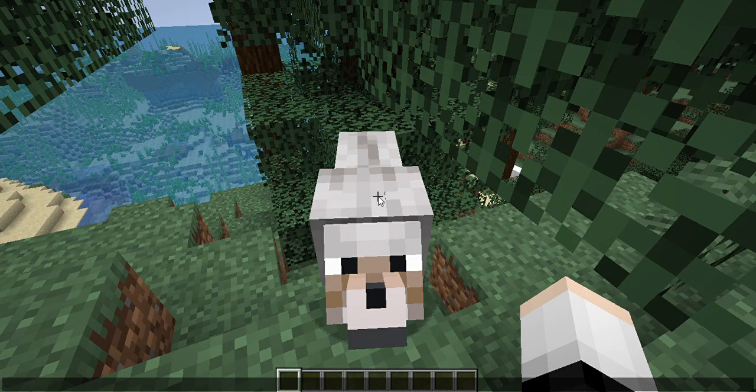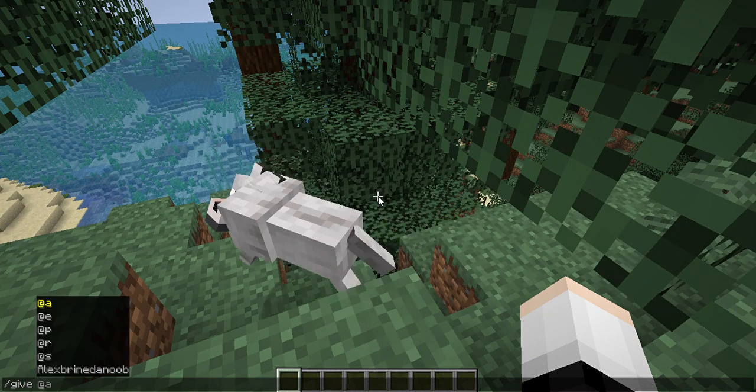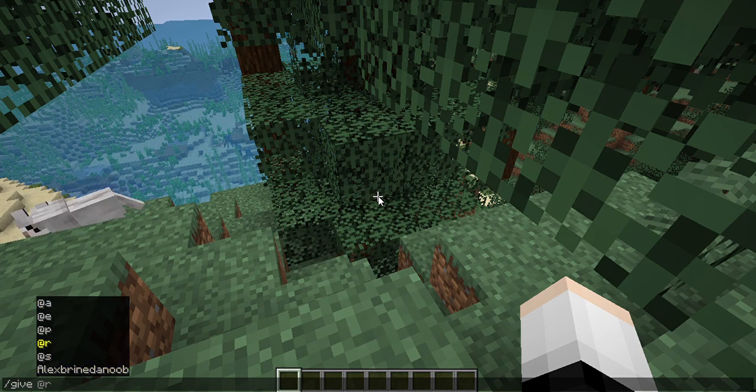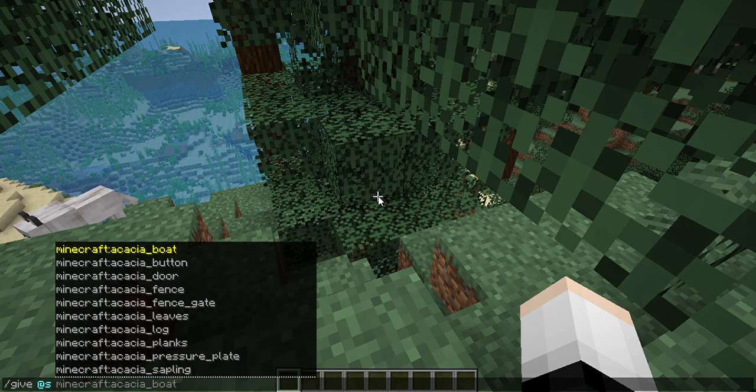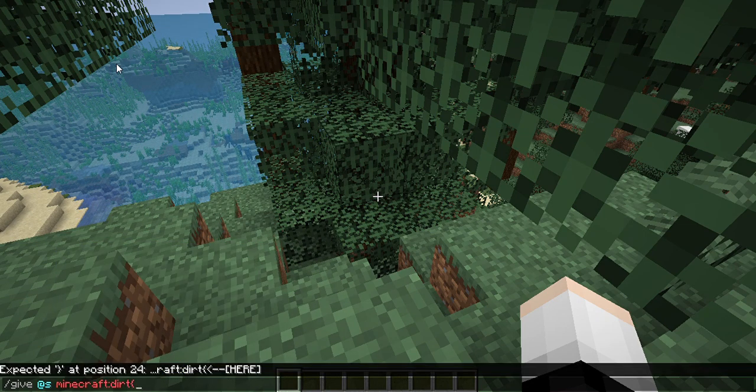Hello wolf, sorry for punting you. Here you're gonna type in the command: /give. We're just gonna do @s or @p - either works. Then you'll do minecraft: and then your item, like dirt or anything. So sharpness 1000 dirt.